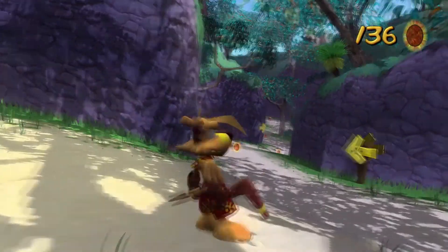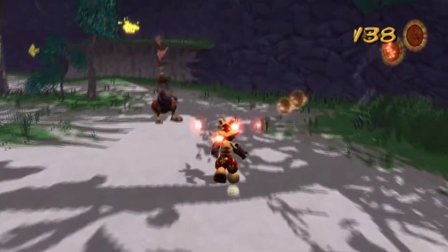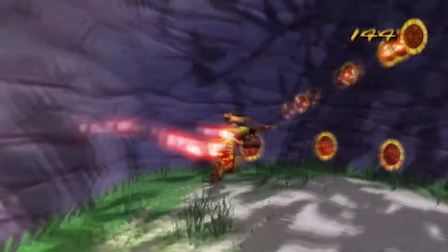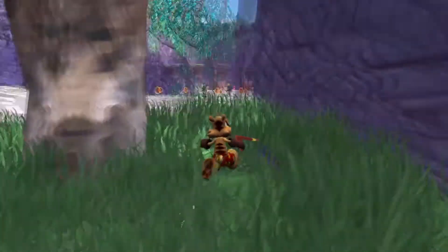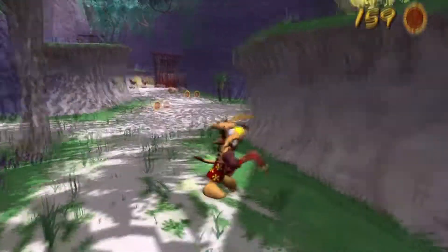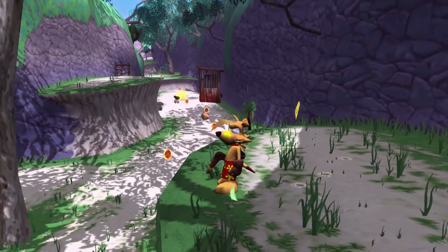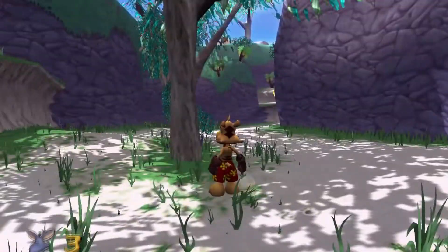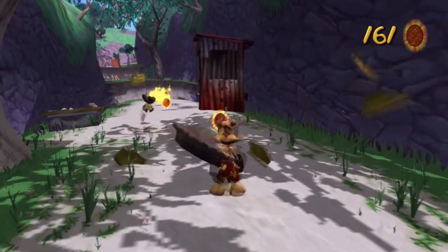If you hold Y and charge it up for a few seconds, you'll have a super fast multi-attack chomp attack. It sounds a little bouché, but it's extremely powerful and can be really helpful in certain situations. By the way, there are picture frames, but they're not really required. The picture frames in Ty 1 are not required for 100%, which I'm actually going for, by the way. Let's continue on with Julius and see what he has to say.